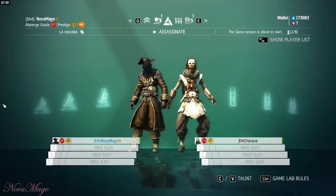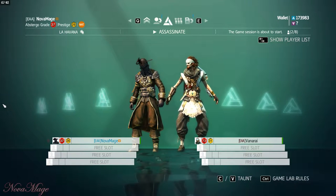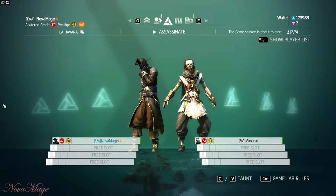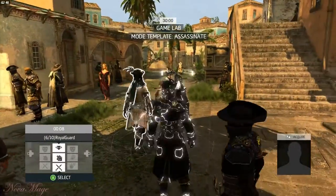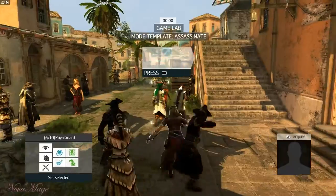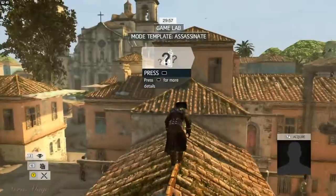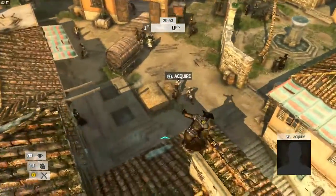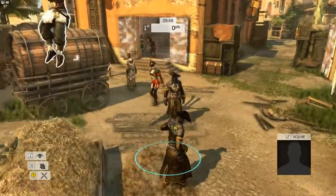All right, so the final lesson is about the interaction of certain abilities and how certain abilities work. You might have already seen some of this but not noticed certain things, and if you have, most people probably haven't. So it's still going to be worthwhile to talk about it because people will see these videos. The first lesson is time phase interaction.